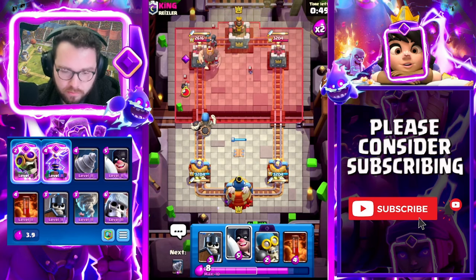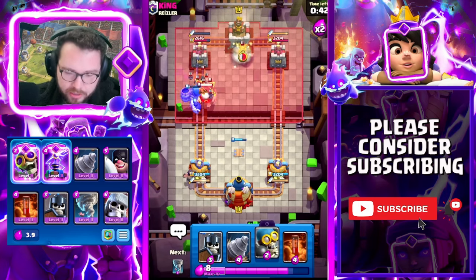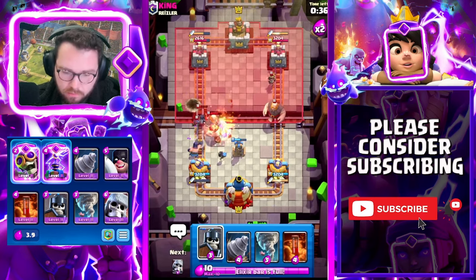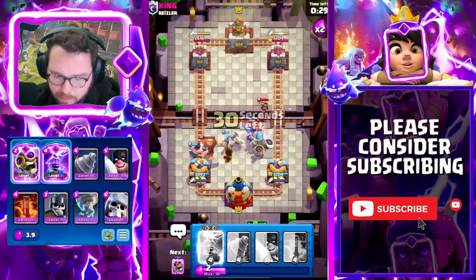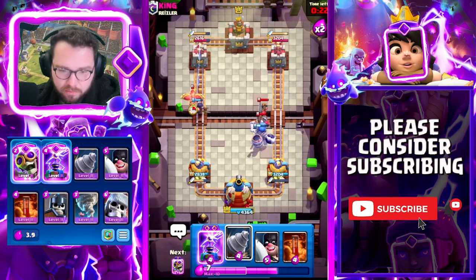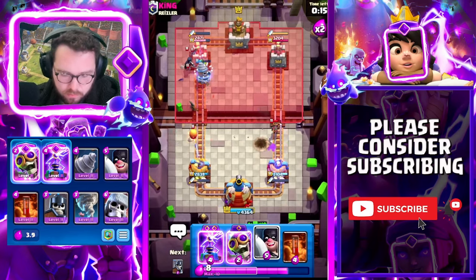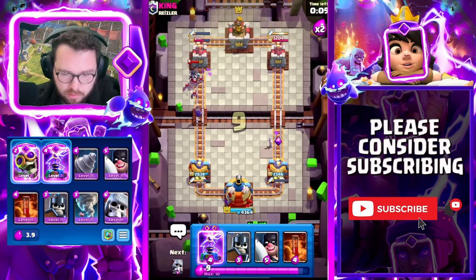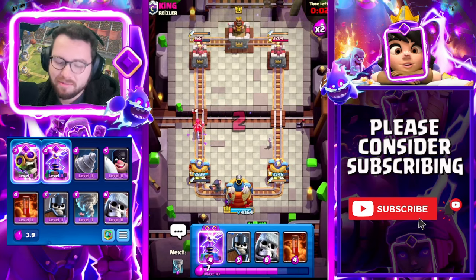Executioner in the corner — in hindsight I wish I'd played executioner first. All of that stuff is going to go into the bomb. The executioner is going to clean up pretty much everything here. We need a tornado because I don't want the berry splashing onto my tower. We even got our king tower activated which is awesome. I'm going to let that go and instead go like this — it forced out the arrows on defense and we go for another executioner.